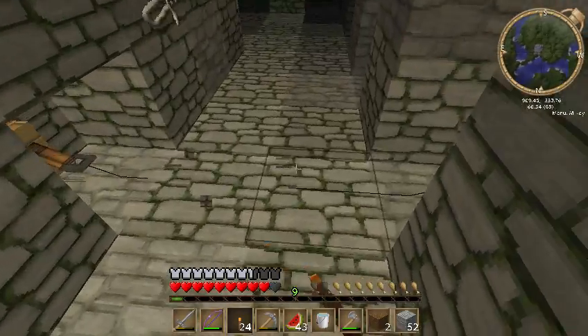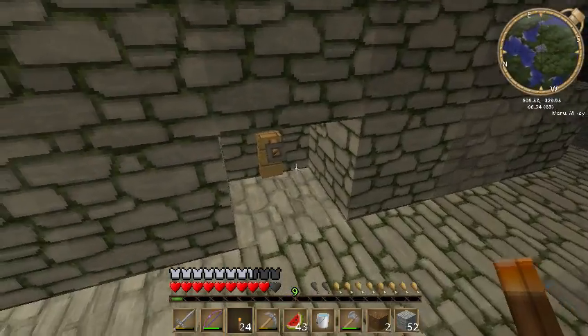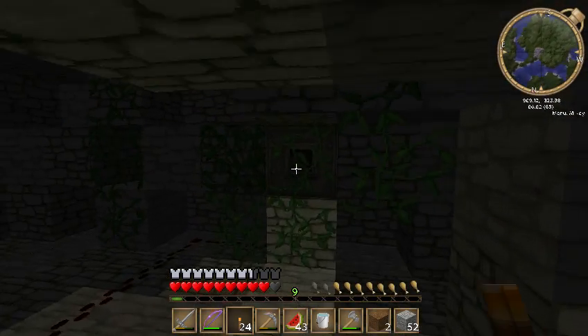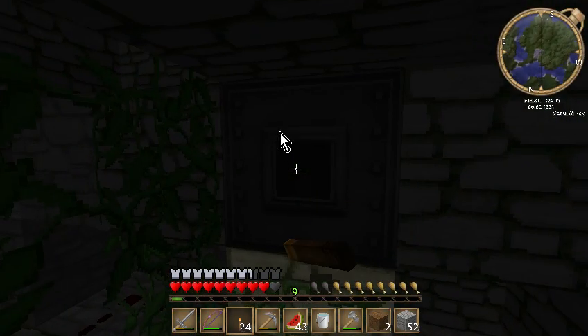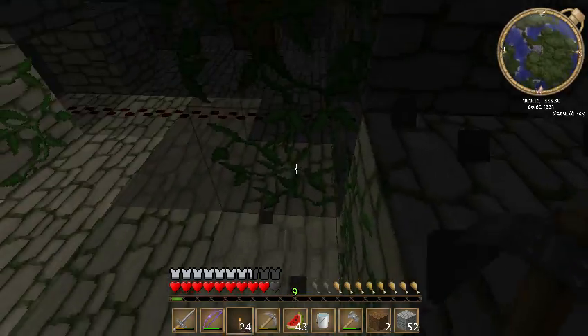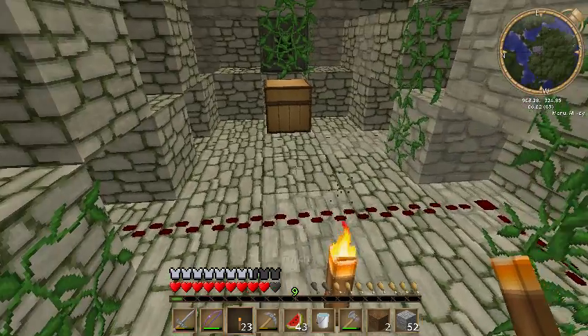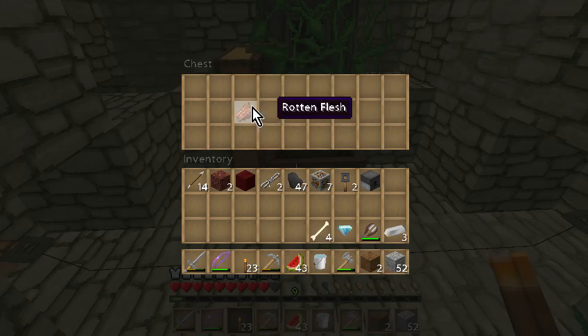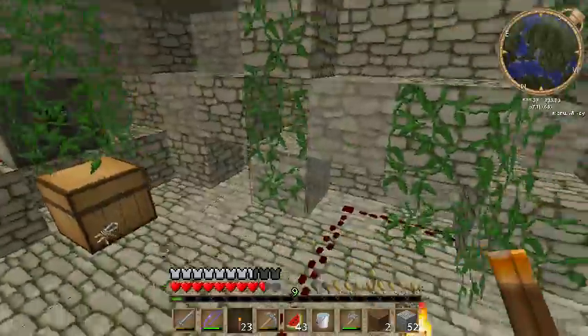Tripwire! There we go. Ooh, tripwire. Nifty. What's in here? An arrow. I'll take you. Wow. That's not that obvious. Sweet! A diamond.